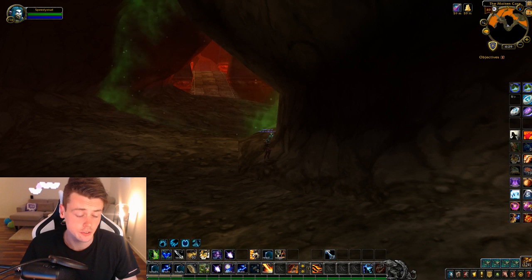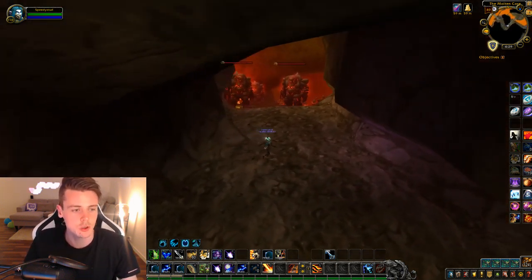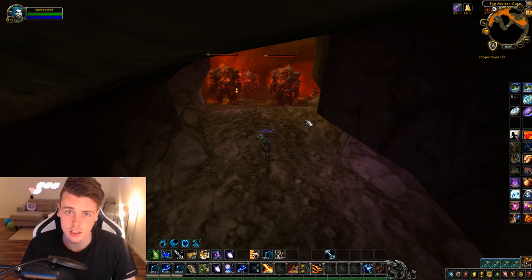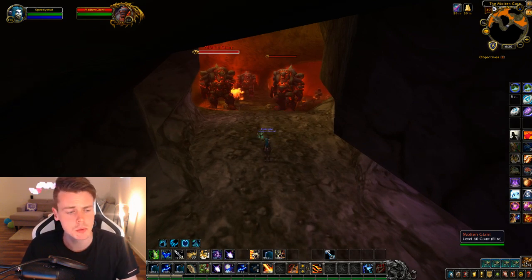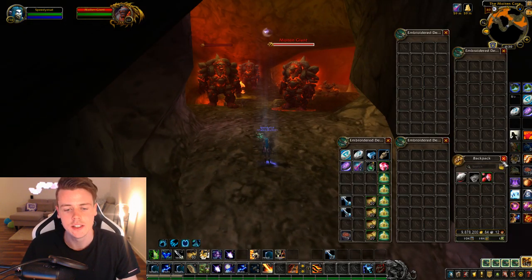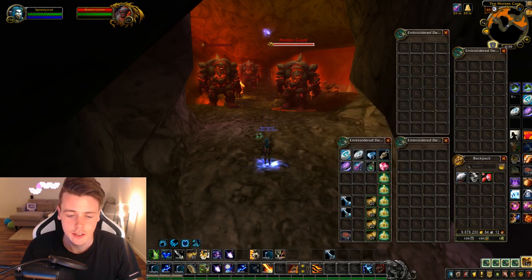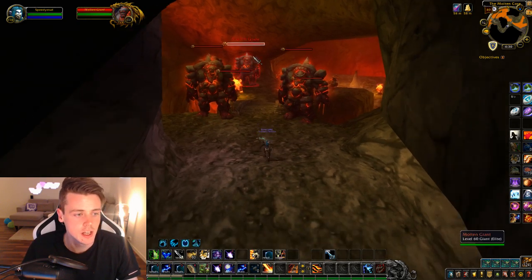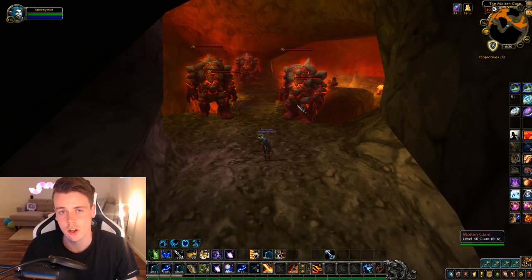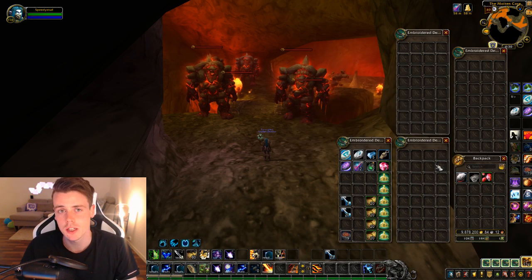In today's video we've got one that I've done a lot of — I've done a hundred runs of this specific raid, which is Molten Core. The steady gold in Molten Core comes from mining and killing the Molten Giants. The materials we're looking for are Blood of the Mountain and Dark Iron Ore. Blood of the Mountain can be obtained by killing the Molten Giants and from mining the Dark Iron Ore.